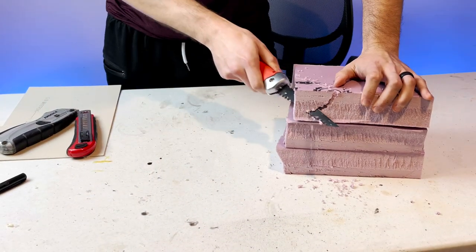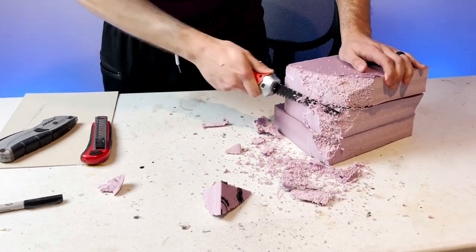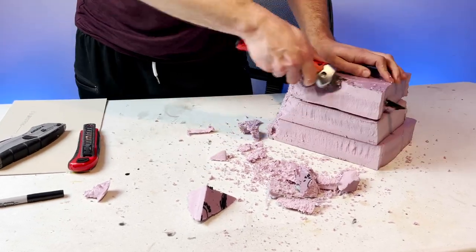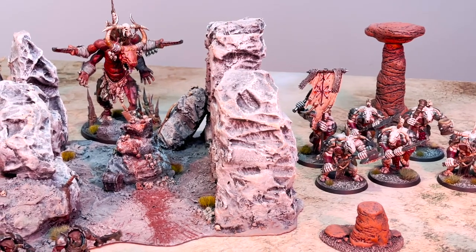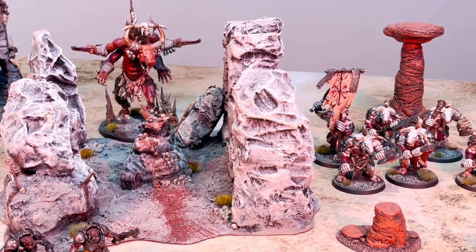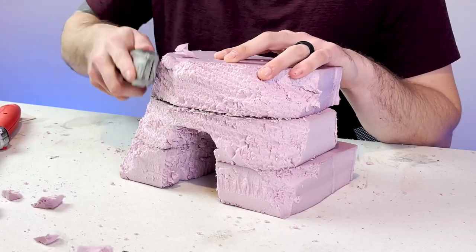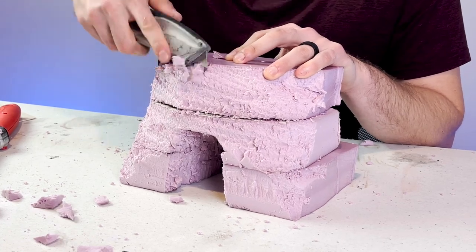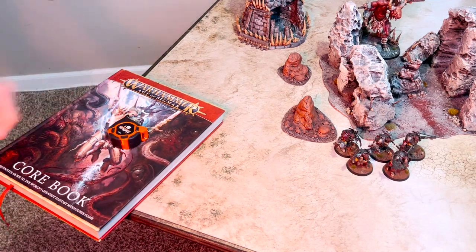While I go through these initial steps — gluing foam together and carving away at this pink monstrosity to make it look like a reasonable rock — I wanted to chat about what this terrain piece is for. The intention of this build is to not be the big centerpiece that sits in the middle of the table, the one where warriors and mages alike will clash in battle.